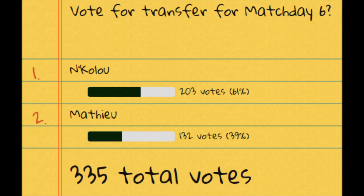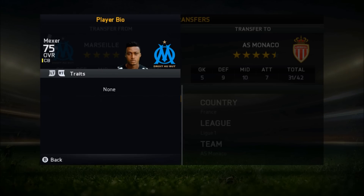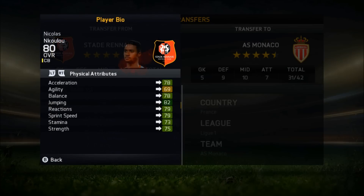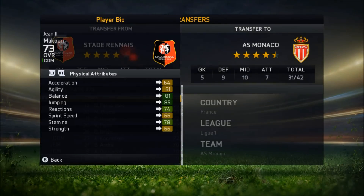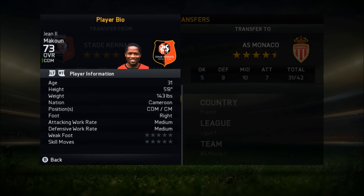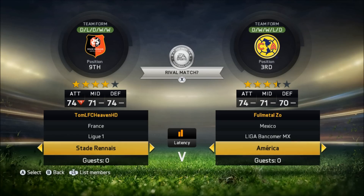You guys voted for Enkulu to be my upgrade for Matchday 6. So I subbed out Maxer, my previous center back who is a 75-rated center back, and I brought in Enkulu, who is an 80-rated center back. I think he will be a major upgrade in my defense. I've been conceding a lot of goals in this series, so I really hope my defense will be more solid. Also, I could do a swap because I was outside the top 3, so I swapped out Makoon for Mohamed Diame, the Hull City beast of a center midfielder. They are the same rating.